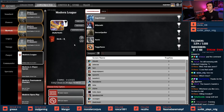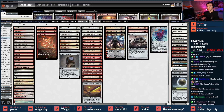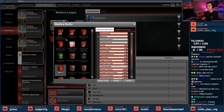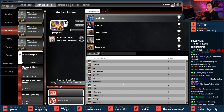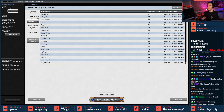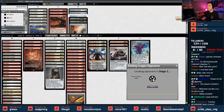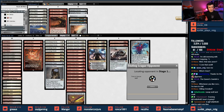The deck name shows up as 'Deckare' — there's no way this is called Deckare. It says 2020-12-28 Boros Nahiri. Alright, let's begin. Queue up for match number one, let's find an opponent.